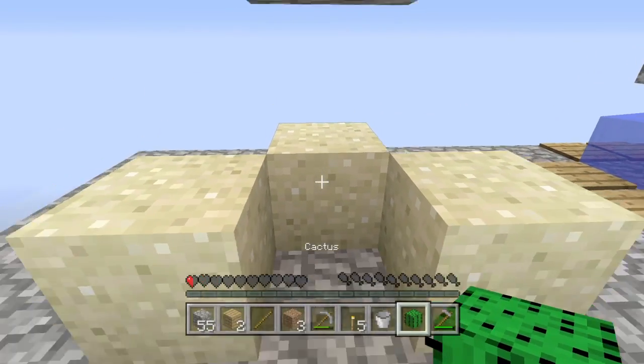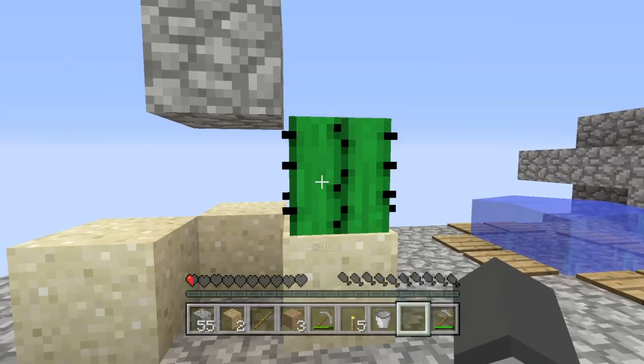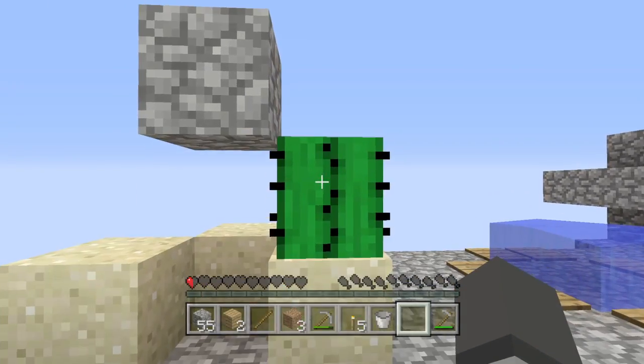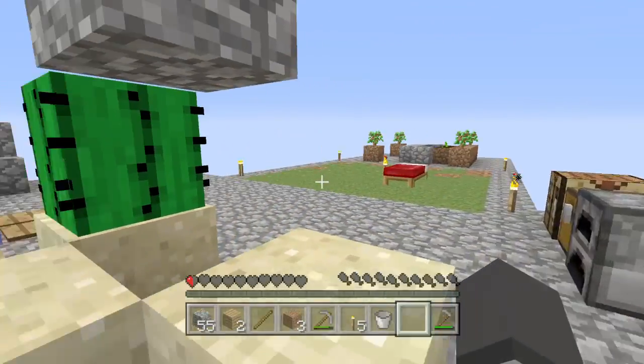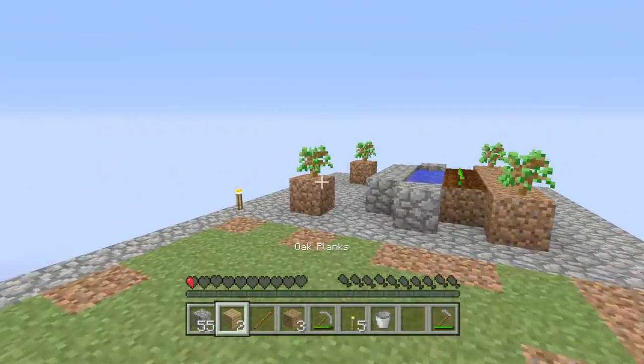So the cactus, we will place right here. When a cactus grows, it will knock off a piece, and we can come by and collect it. So yeah, it's an automatic cactus farm.